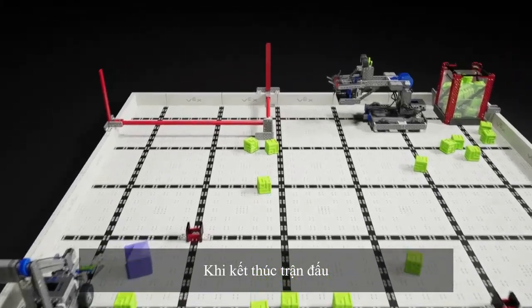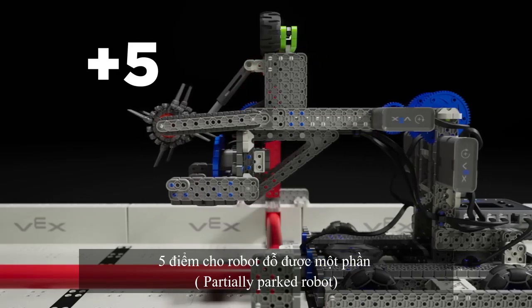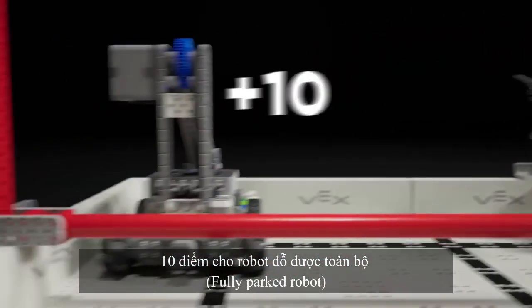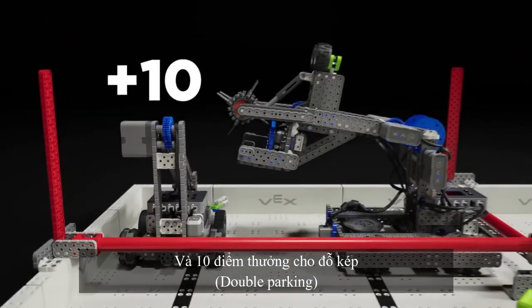At the end of the match, robots can attempt to park in the supply zone. There are five points for each partially parked robot, 10 for each fully parked robot, and a 10-point bonus for double parking.